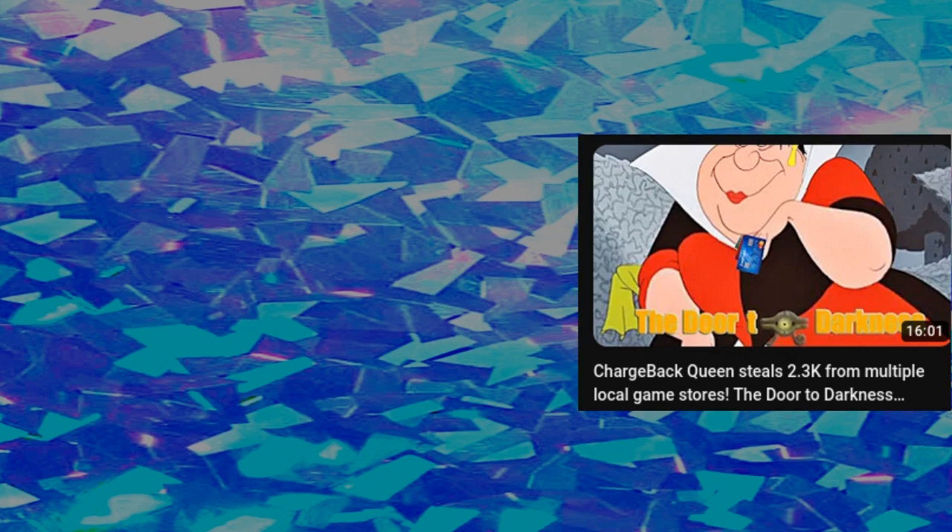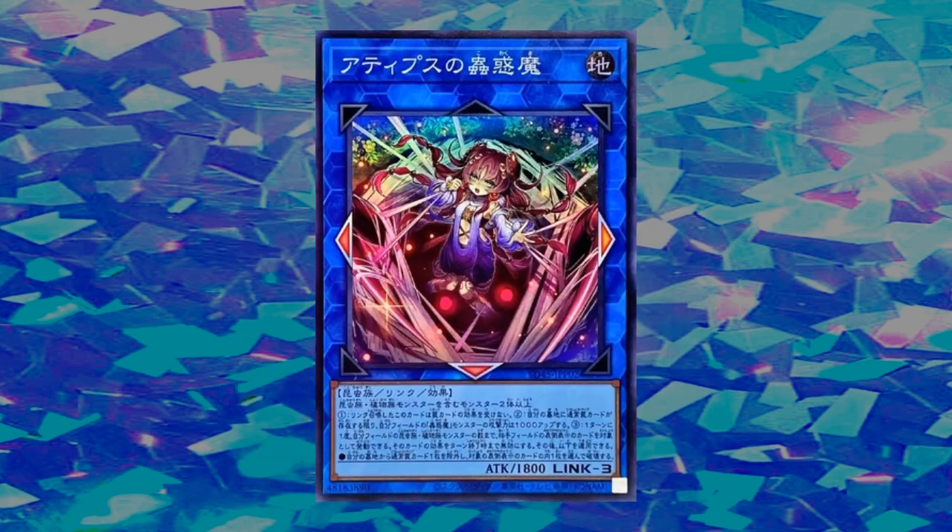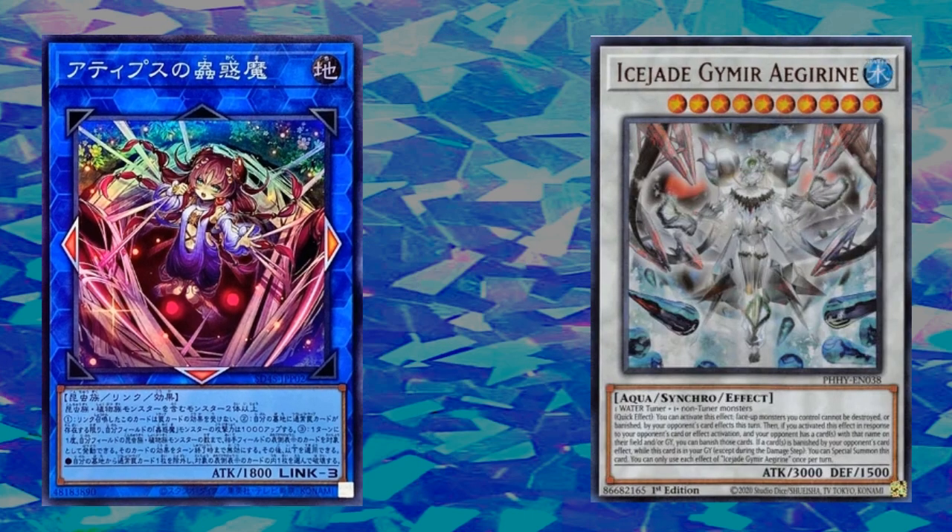Still on the subject of Trap Tricks — this card could also potentially be used against Traptrix Sera. Again, made-up words so don't get mad about the mispronunciation. But if that card targets before Ice Jade has gone off for the turn, you could potentially counter it.